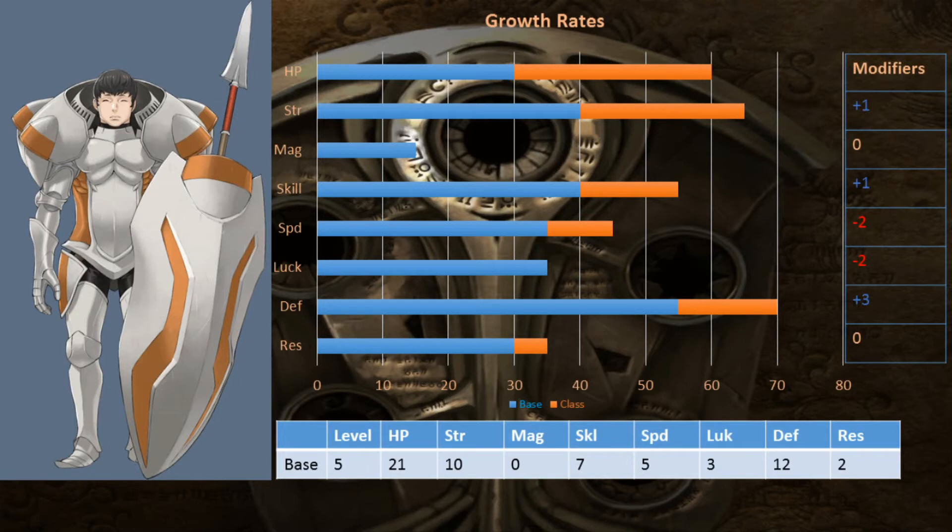As an Armour Knight, his main stats specialise in HP, strength and defence, obviously. But his base growths in skill and speed are actually pretty good by the standards of his class. He does have a minus two speed cap, though. His plus one caps to strength and skill are decent, as well as his pretty big plus three to defence. His base resistance growth is actually pretty good by the standards of an armour knight — we've seen a lot of characters before with lower — though his raw base resistance stat is very, very low, so it'll take a while to be decent. With an okay growth and a non-negative cap there, he's actually not that bad as a magical tank.